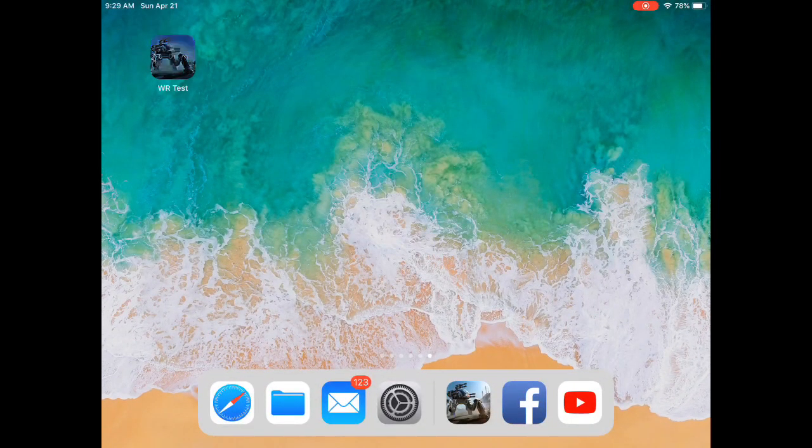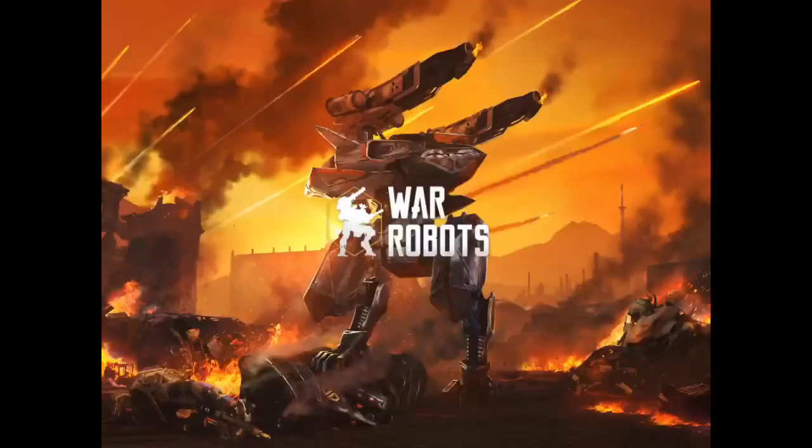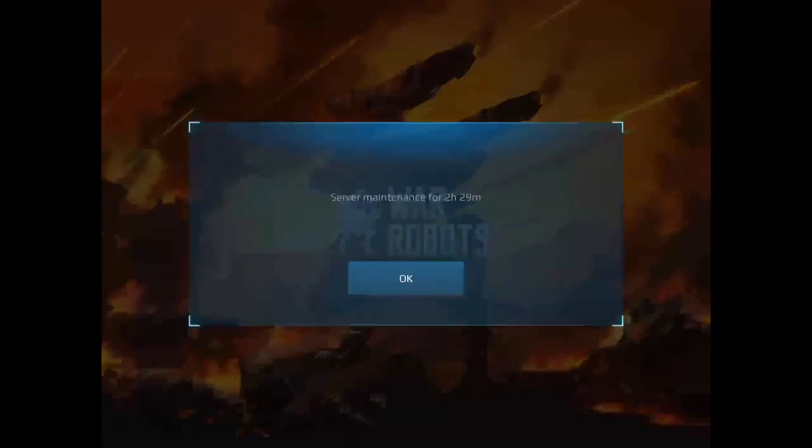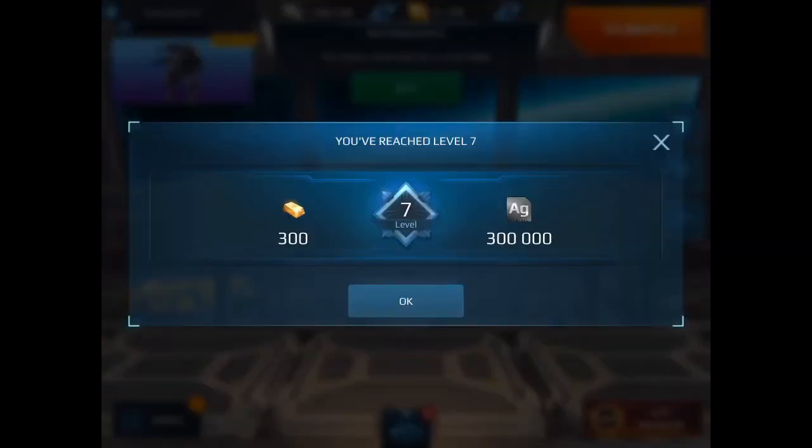Once you back out of settings, you can tap on the test server icon and open it up. If the test server isn't running yet because it runs on a schedule, you'll get a waiting screen no matter how many times you tap it. Just close it out and wait — it'll tell you the scheduled times, which were also listed on the earlier page.